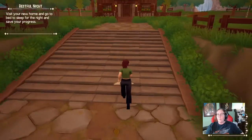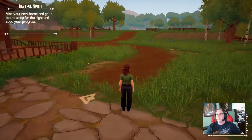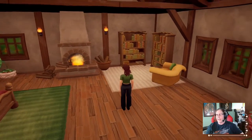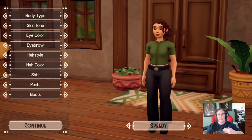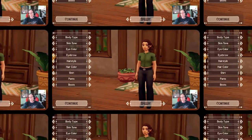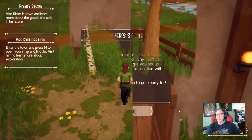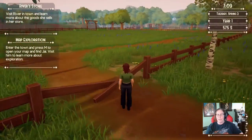This is our charming little house — at some point we'll be able to decorate but not right now. Up there is where all the farm fields will be. Inside is a dresser that lets you change your hairstyle, eye color, and clothes every single day if you want. Any new quests happen the minute you open the door — you don't have to hunt everyone down. If the screen blacks out when you open the door, you've got a new quest.